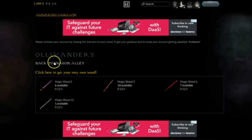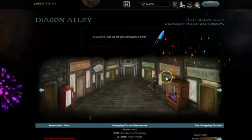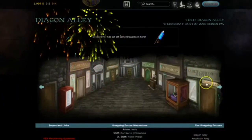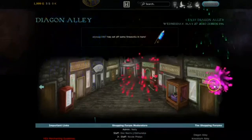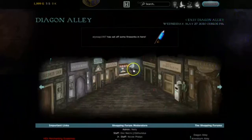Let's go back to Diagon Alley. Oh, somebody's set off some fireworks in Diagon Alley — that's quite nice, it's very interactive. It says Platform Nine and Three Quarters that way — I wonder if you can actually go there. I think I might also check out Knockturn Alley.